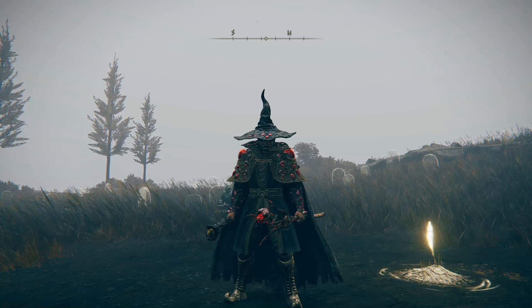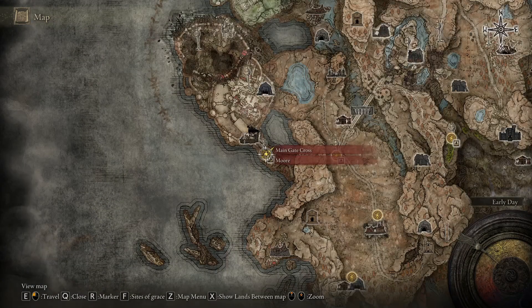Okay, so when you've spoken to Thiollier, then you want to come here. The main gate, cross.